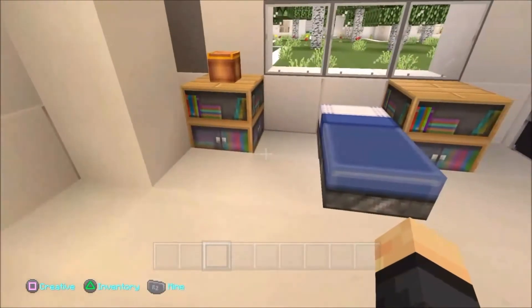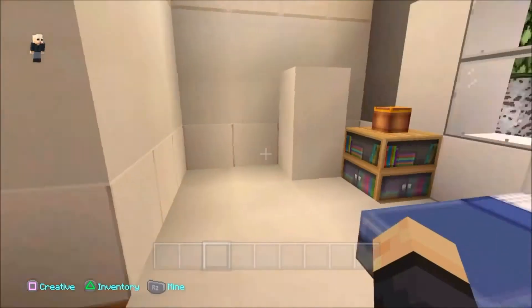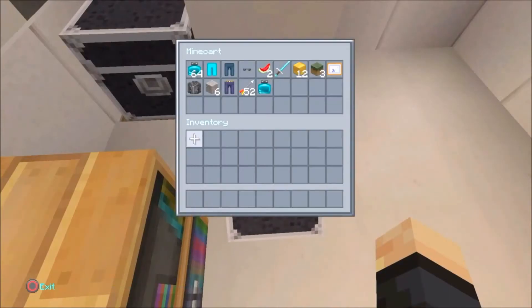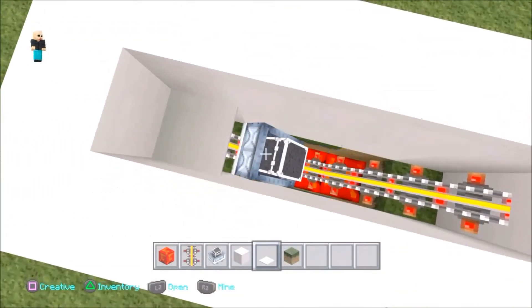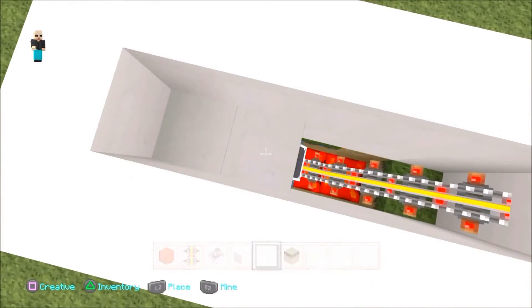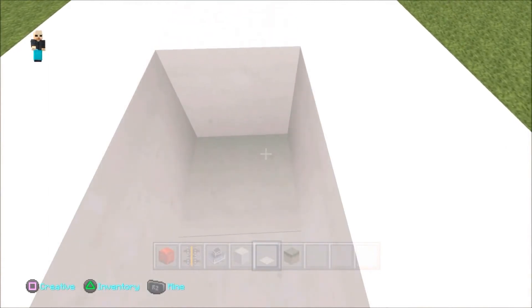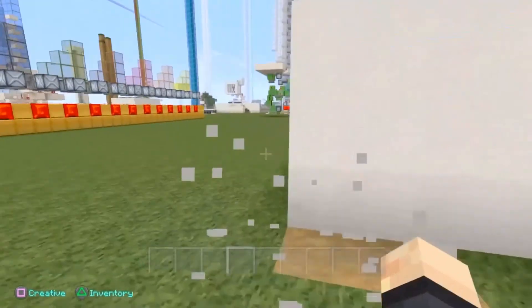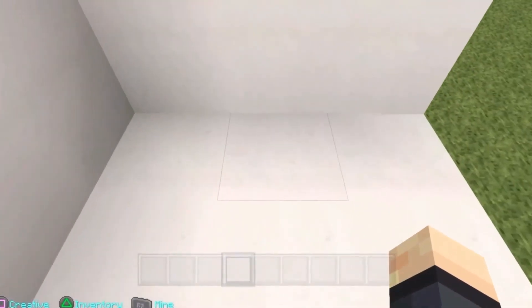I'll show you some other concepts of this design in a simpler way, so follow me. Let's just try this one more time. That is pretty cool, guys. So this is the basics, and again I'm just going to cover this up with carpet. It is tricky, but it can be done. And now, as you can see, when I stand here it comes up, and if I move back it goes away. So here we go, guys. I've just built a little room, and now it's completely invisible.